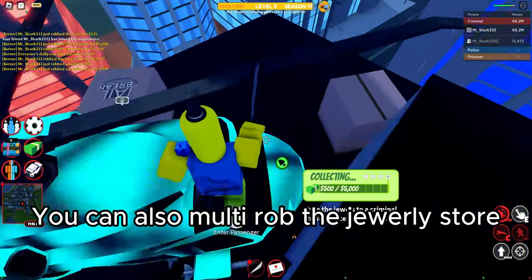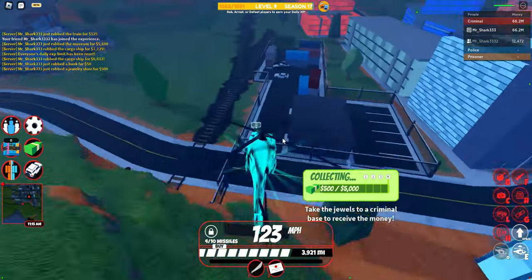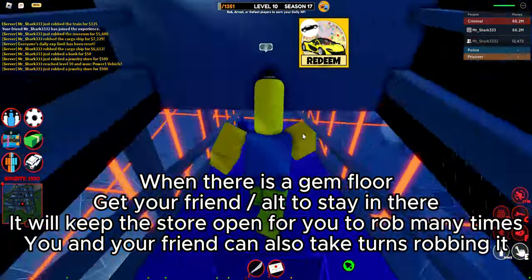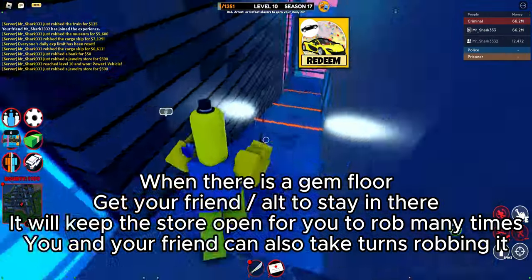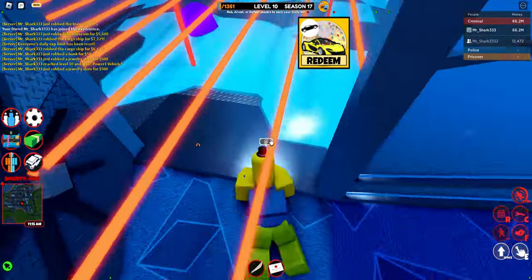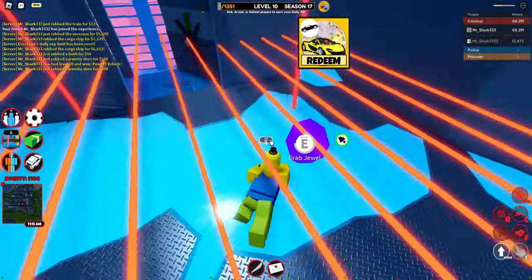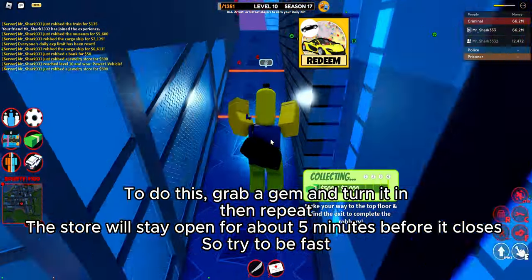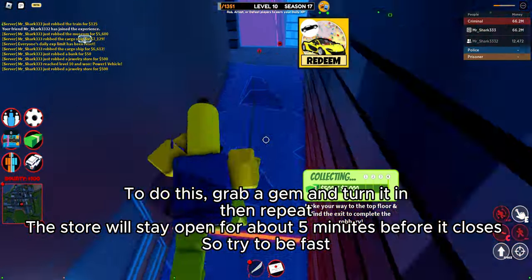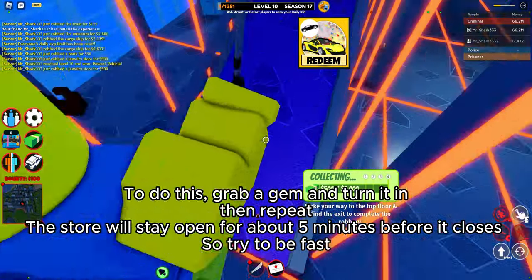You can also multi-rob the jewelry store. When there is a gem floor, get your friends to all stay in there — it will keep the store open for you to rob many times. You and your friend can also take turns robbing it. Grab a gem and turn it in, then repeat. The store will stay open for about 5 minutes before it closes, so try to be fast.